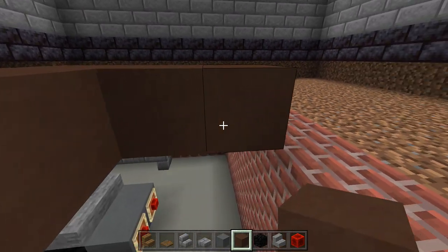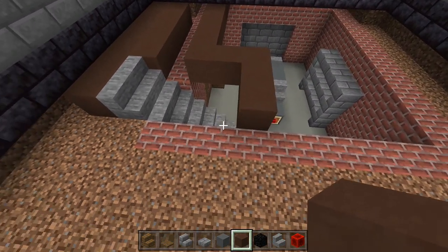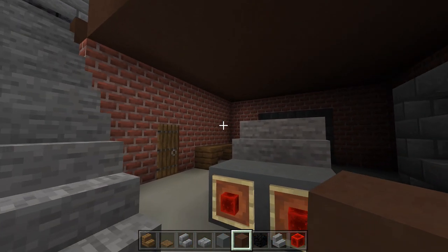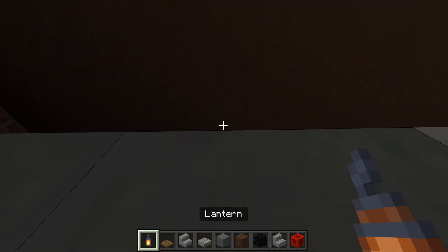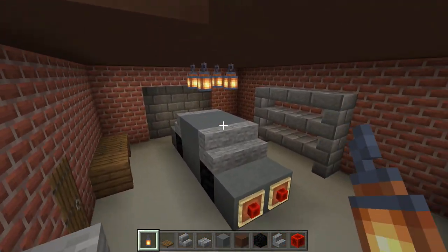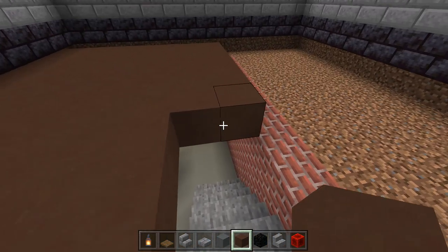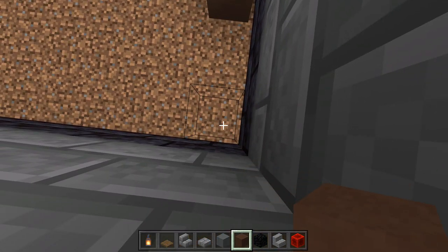Walk down the stairs to confirm you don't hit your head — it should clear 1, 2, 3 on each side. Fill in the rest of the garage ceiling with brown terracotta. Then place 4 lanterns right above where the car is — 1, 2, 3, 4. That completes the second basement. Now fill in the first basement floor with brown terracotta, leaving the staircase open.